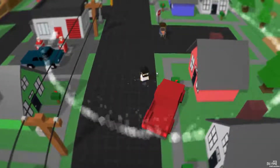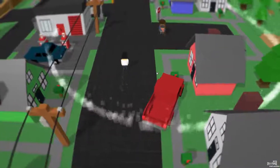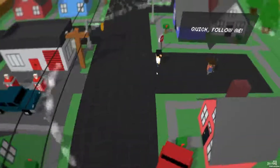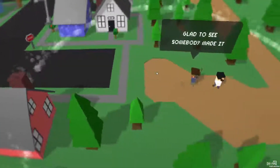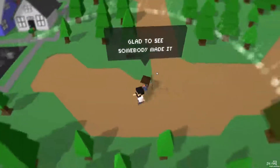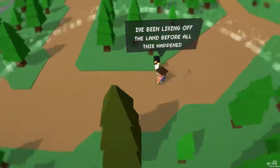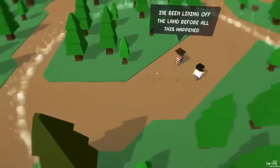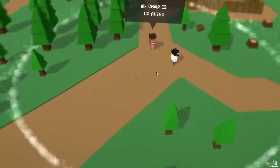W, A, S, D keys. Good. No gas. Okay. You're the guy over here — quick, follow me. All right, let's follow this dude. Oh, I ran faster than you. Better hurry up. Glad to see somebody made it. You look like a homie or something. I've been living off the land before all this happened. Yeah, okay. My camp is up ahead.